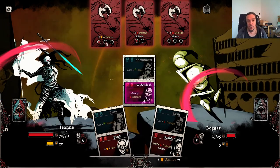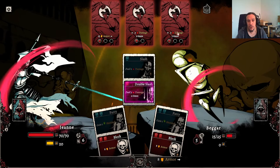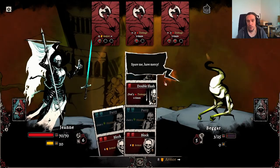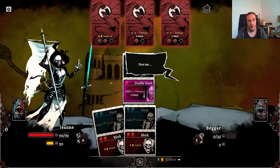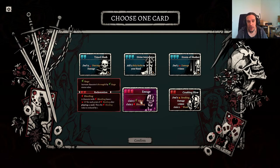Let's go — Wide Slash, why not? I don't need to worry too much about the incoming damage because I do have armor to boot with. Every fight, Jean starts with 20 armor, so you can tank some blows without being too worried. The first enemies are a joke, always. Gain 5 rage, gain 5 bleeding.